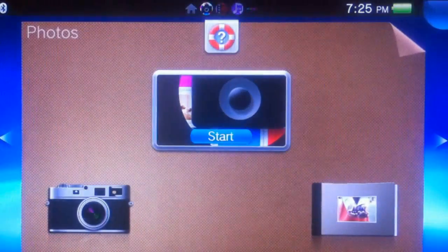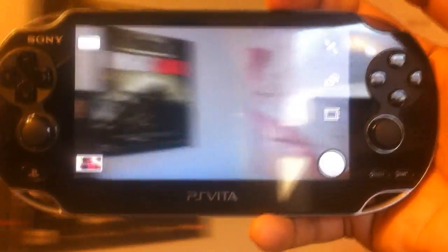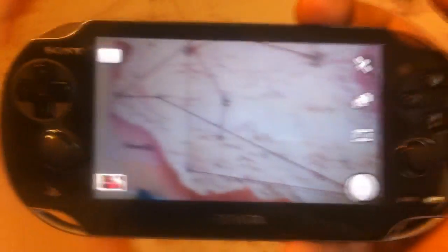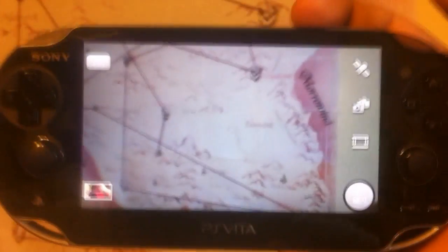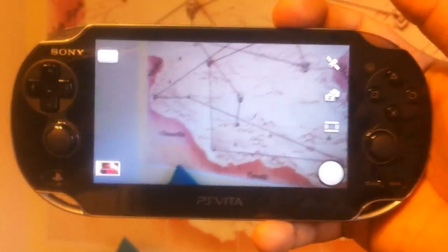Next we're going to Photos. From Photos, when you click on the application these two icons take you to the camera. This is pretty much how the camera application works. When you move around, the image is very blurred — but Sony's not really expecting you to take professional quality photos with this. This is pretty much just here for augmented reality purposes and whatnot.